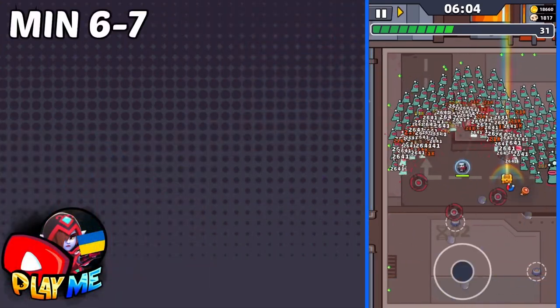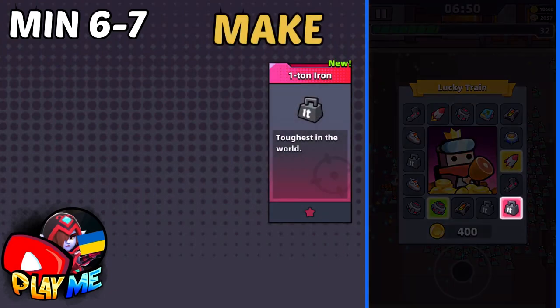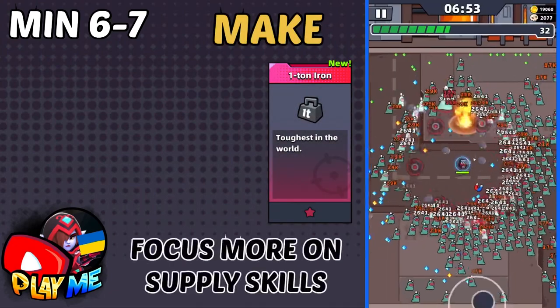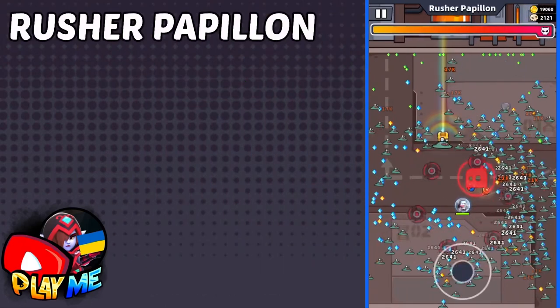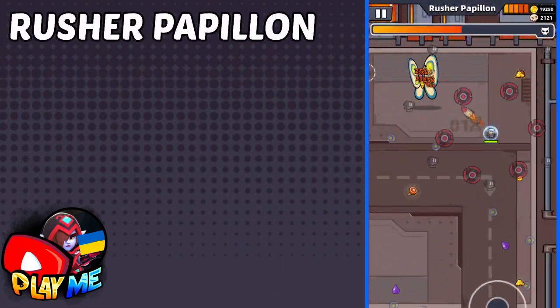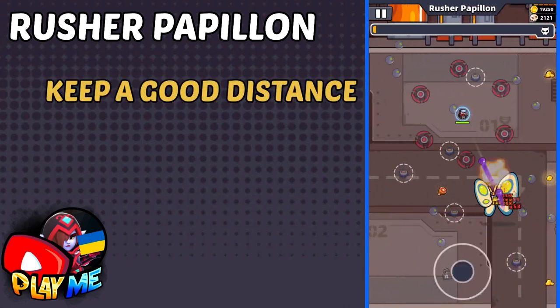From minute 6 till minute 7, Defender is enough to stop enemies. In these minutes, you will need to make Quantum Iron for sure, and focus more on Supply Skills, especially on Sport Shoes. Try to make them 3-5 stars, because higher star Sport Shoes will let you easily escape from the Papillon Boss. Keep a good distance from that boss and you will have more time to escape from him.